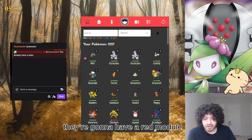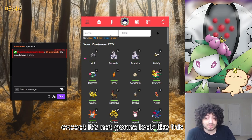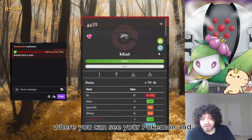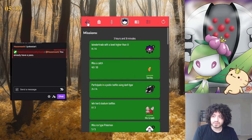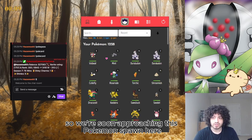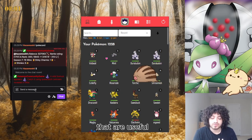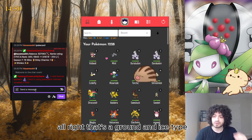That's how you initially find out that a channel has PCG. You could also look down in their description - they're gonna have a red module, kind of like what you're looking at here, except you'll first have to authorize it, and that'll basically unlock where you can see your Pokemon and missions and all that. We're soon approaching a Pokemon spawn.